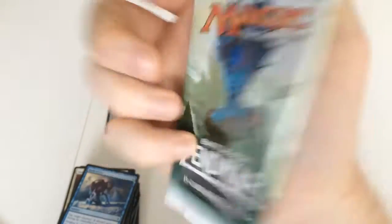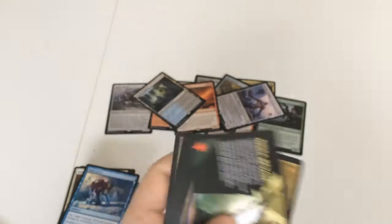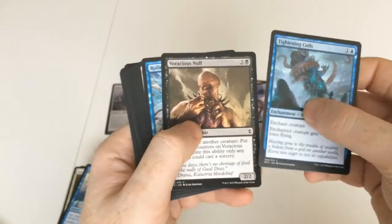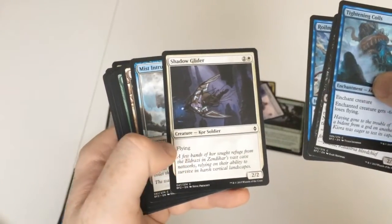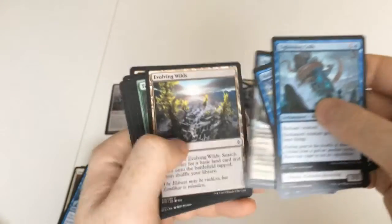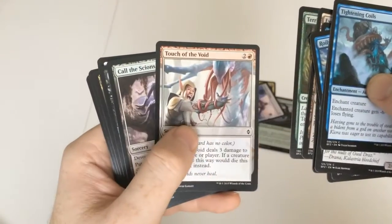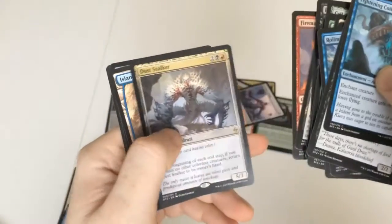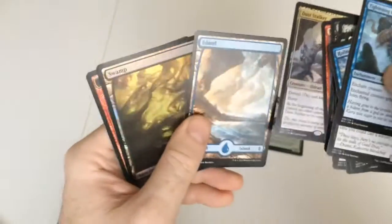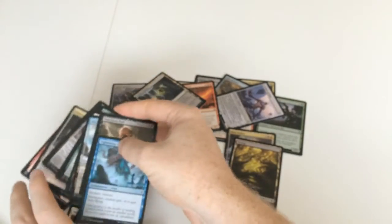This is the last booster pack of the Deck Maniacs packs for the month. These are starting to repeat themselves. Mist Intruder, Voling Wilds, Territorial Baloth, Touch the Void, Call the Scions. And then we have a Dust Stalker as our rare card, and a shiny foil Swamp, and of course a token card — because we get a token card in all of these.